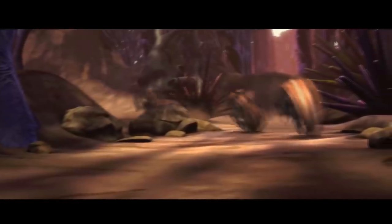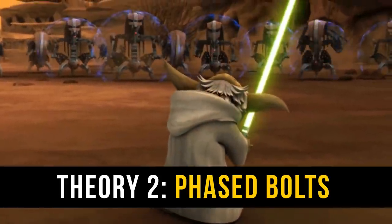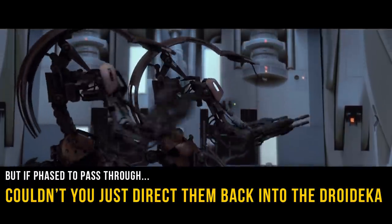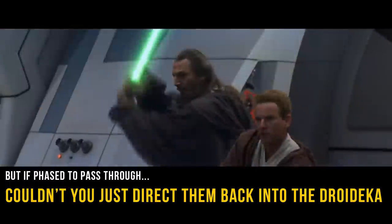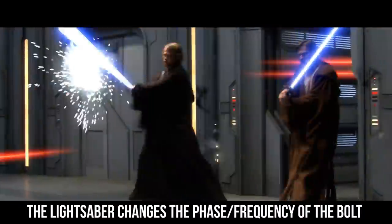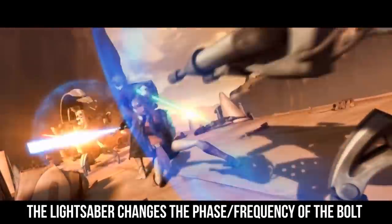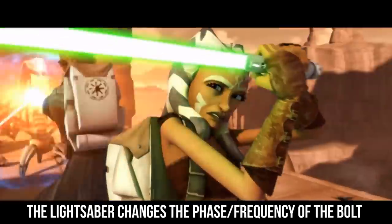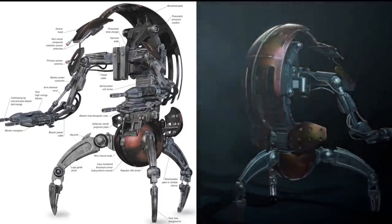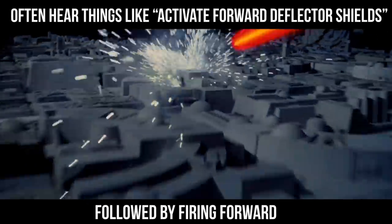If the shield does not work like the gun synchronizer technology, there's another theory: perhaps the blaster bolts themselves are generated at a certain frequency or energy arrangement that allows them to pass through the shields. You could say that this would allow you to bounce them right back at the droideka, which would pass right through and hit them — but that definitely can't be an option or else the Jedi would have made quick work of them. Perhaps when the bolt is hit by a lightsaber, its frequency or energy makeup is altered, essentially altering the key or code that lets it through, and thus it can no longer pass through the shield. This theory that the bolts have a sort of phase or frequency does make a lot of sense, and could also explain what happens with the Death Stars and starfighters.